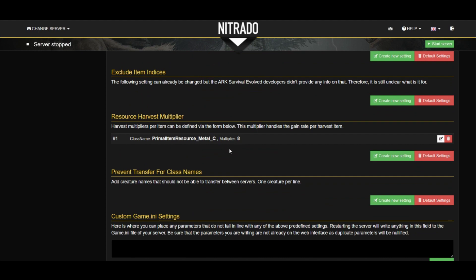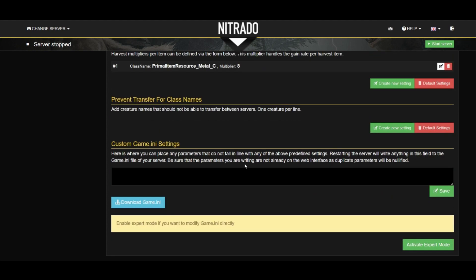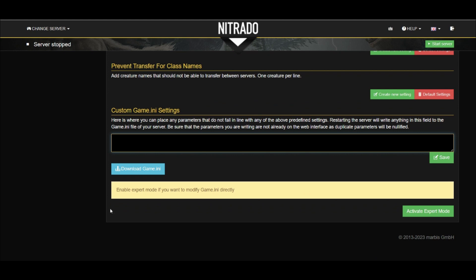We're going to jump over Prevent Transfer for Dinos — that's pretty self-explanatory; you just list which dinos you don't want transferable. And then lastly, down here, this box actually enables you to add your own game code into the Game INI Settings section. This is for if there are some additional settings you want to include that are not listed above — you can put those here.